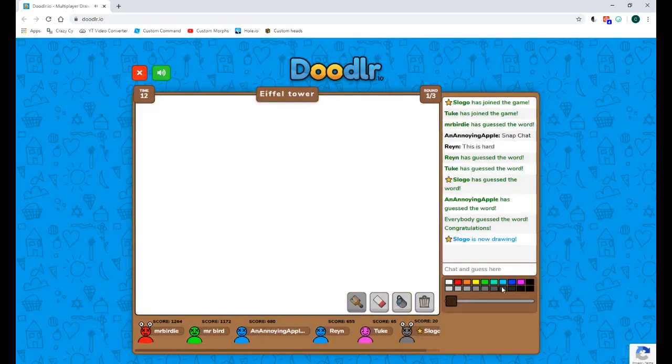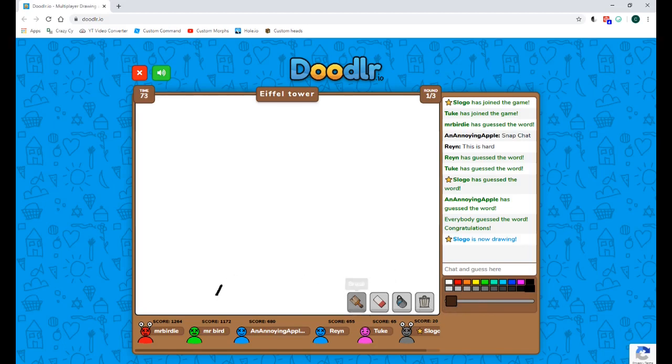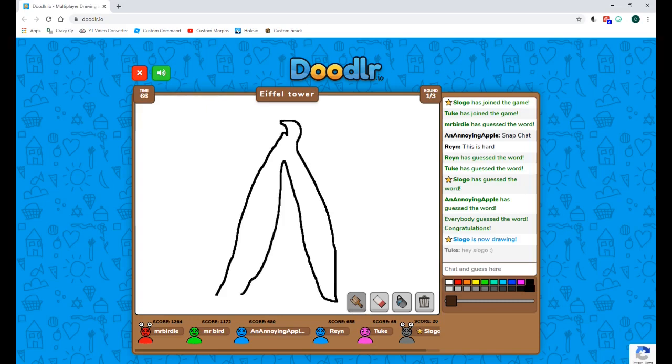Slogo is a really good drawer, so I need to be careful. I forgot that cleared the whole thing — this is not a very good drawing. Someone says 'easy' — and they're like 'hey Slogo!' I actually kind of feel bad.